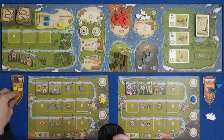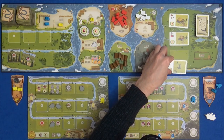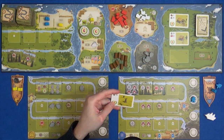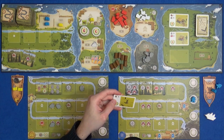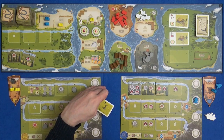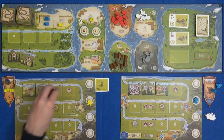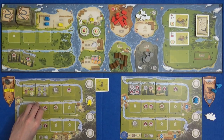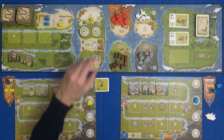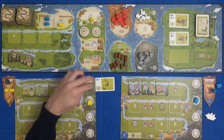Marty is going to go straight for building because he spotted that this little structure only wants four stone. It's only worth two points on the other hand. He pays his four stone from his storage and takes the most valuable bonus tokens, so he's really earned himself eight points for that.